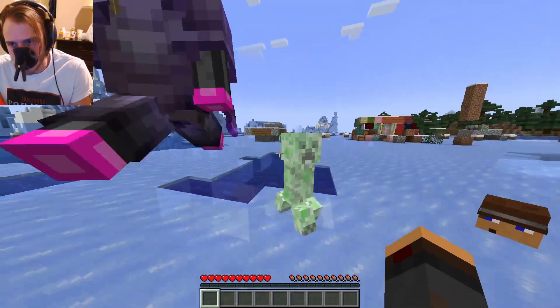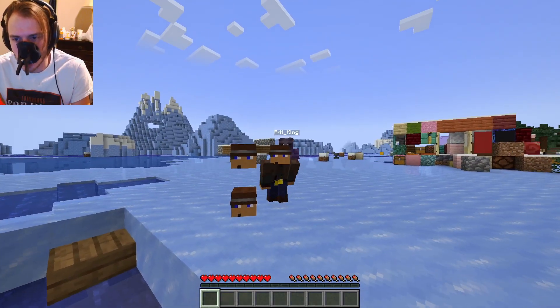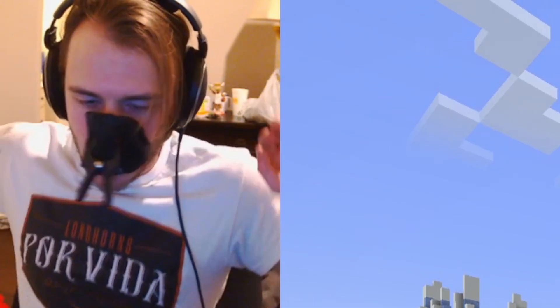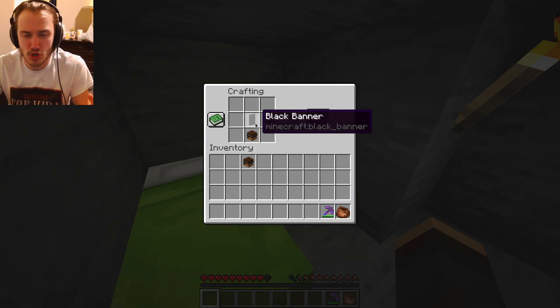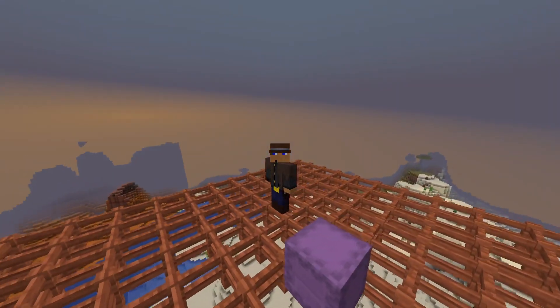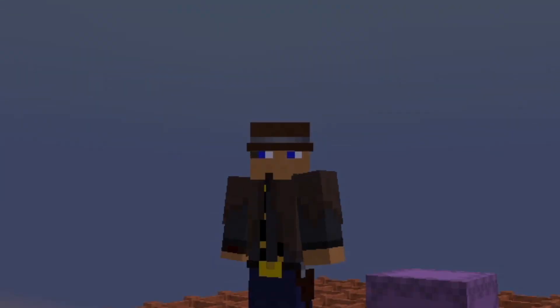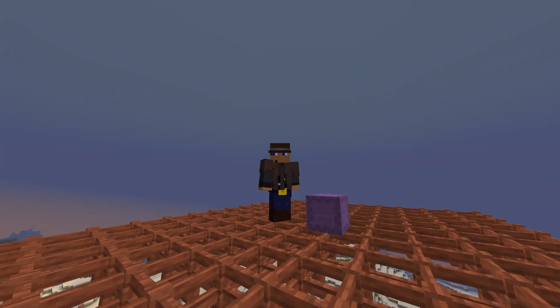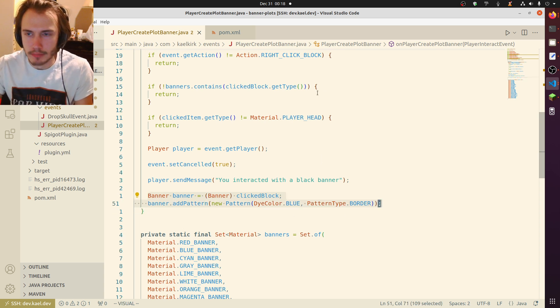Did it drop? That worked. My head dropped, which is great. We need to create a custom recipe that allows you to craft a banner with a head. Making a custom recipe with dynamic NBT data turned out to be near impossible in 1.20. But as I'm editing this video, they've actually made this possible in 1.21. Thank you, Mojang. So instead, the player will right-click with their head onto a banner to claim the land. When I click on the banner, it should add a blue border now.